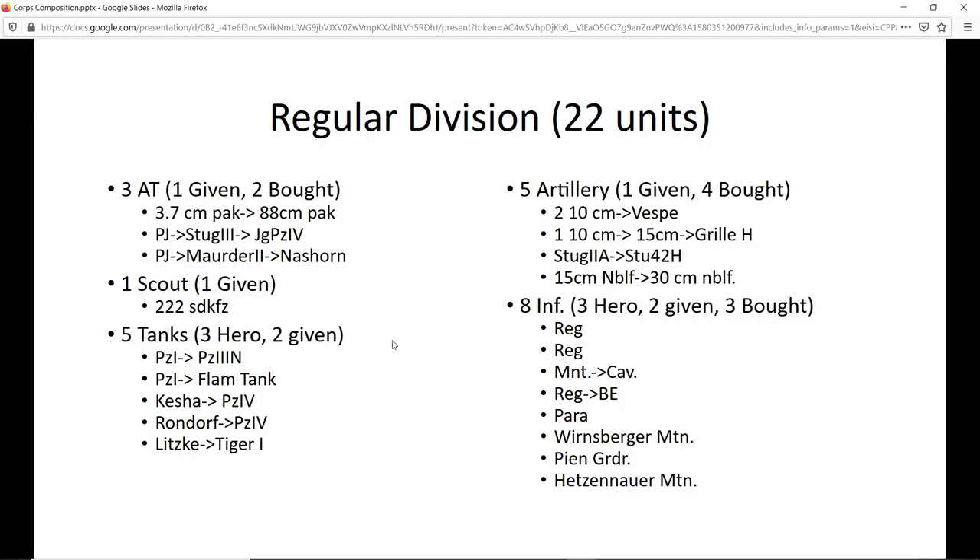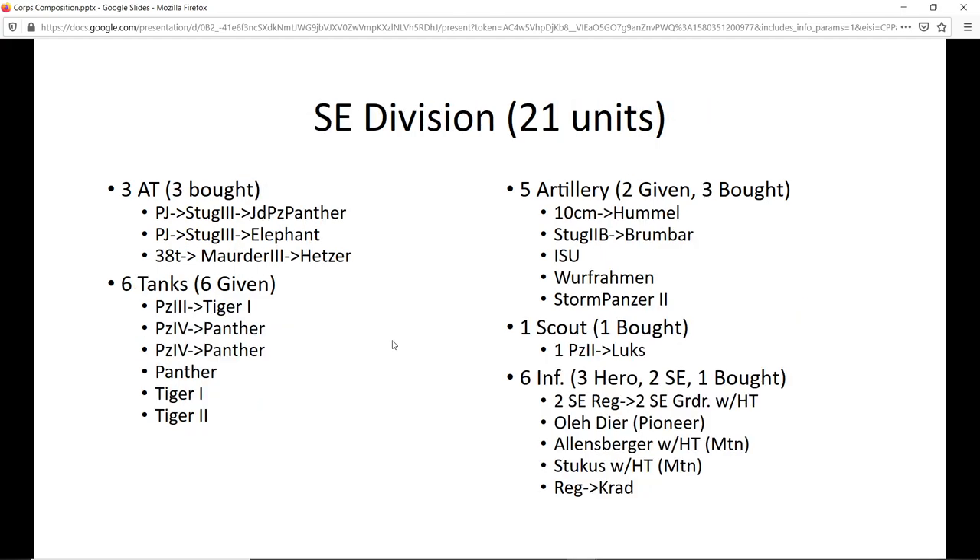That allows the SS division to move on without worrying about being outflanked. Paratroopers are there because there are times where it historically makes sense. Later, every now and then I benefit from having them on the map, but they're not a core development focus — I don't know if they'll even hit three stars. They're just utility. Warnsberg is necessary, Pyne, and Hetzenhauer — I wish Hetzenhauer were a grenadier but he isn't. Two regular infantry round it out. It's a support division with a lot of slow movers whose job is to clean up after the action.